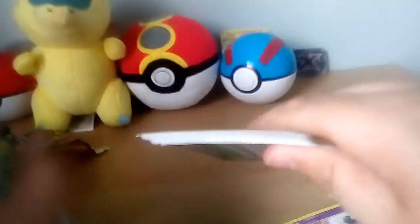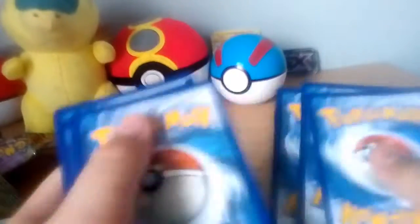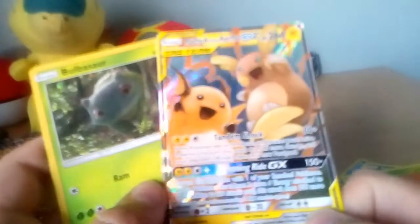Now the card to get is the Rainbow Rare Mew and Mewtwo. I thought I saw light green — I don't know what we'll get, I don't think that means I'll be lucky. Magnemite, Slakoff — actually flexing. We got the promo and the Ratchet and Clank, Delorian and Ratchet GX. I did not actually know these guys were in the set, so that's great.